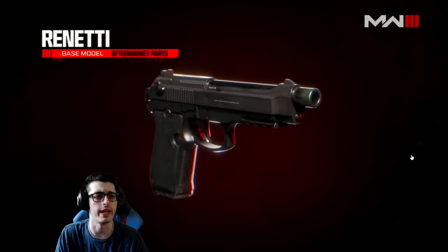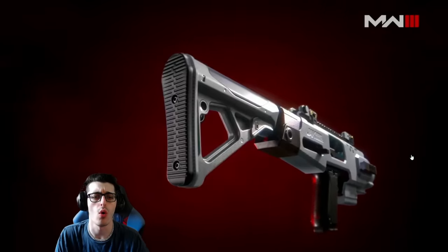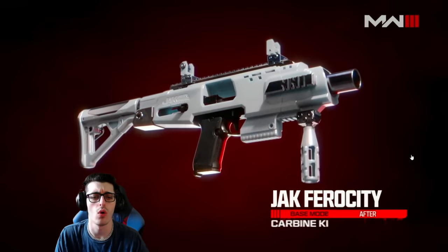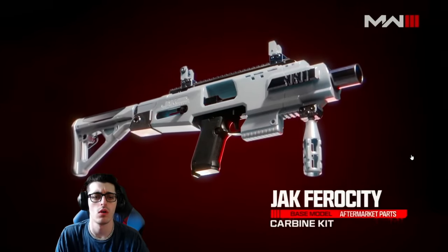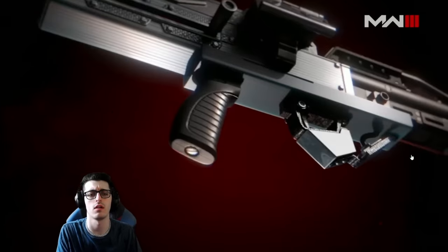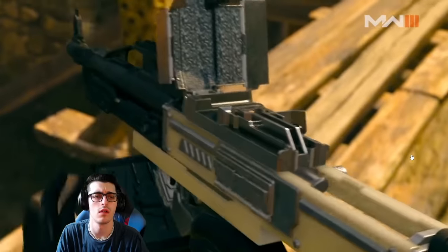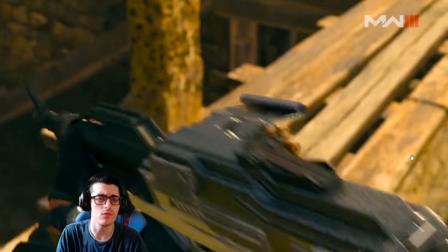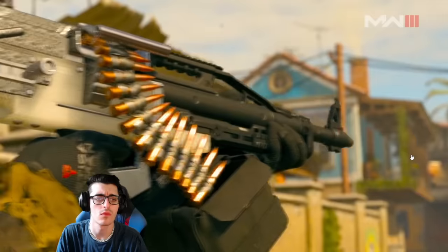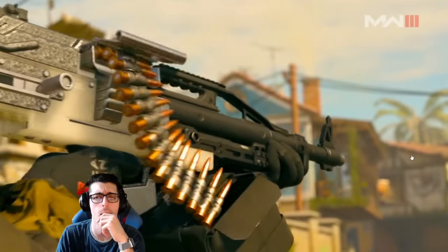Easiest way to say it is they're nearly a new gun. They are powerful and meaningful changes to these weapons — caliber, the way that they fire, both rate of fire as well as potentially the fire type. We're going to have one of our heaviest light machine guns in the game have a conversion kit that turns it into a bullpup, which greatly shortens the configuration of the gun and makes it so that you can really run and gun with it. You can spray from the hip and sprint out way faster than you could with the longer, heavier version.